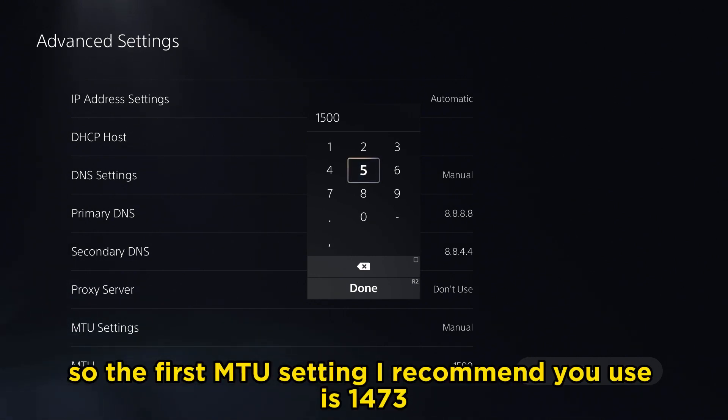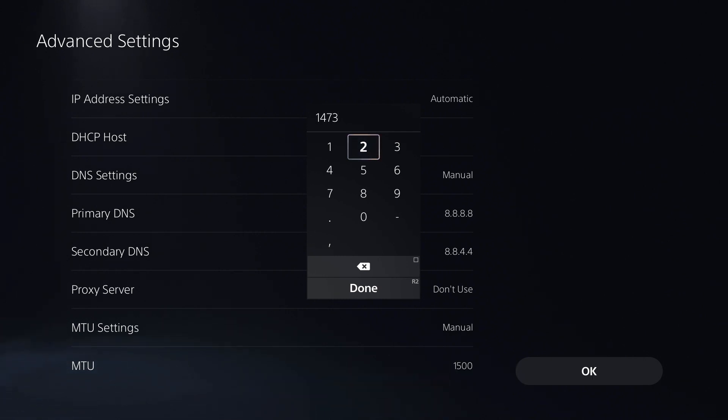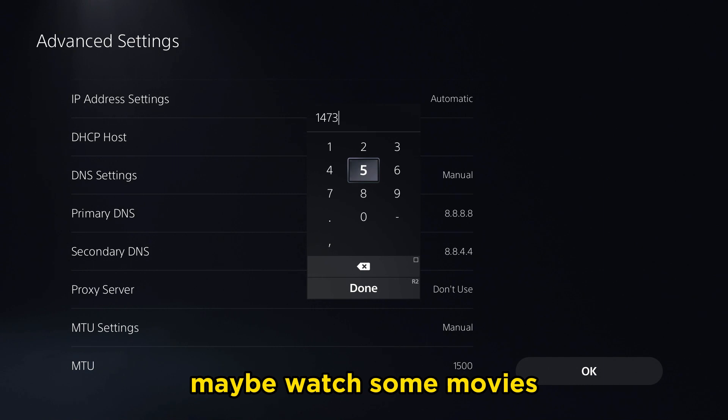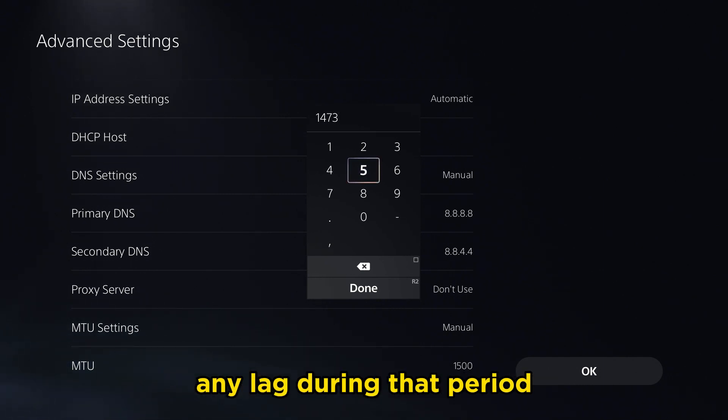The first MTU setting I recommend is 1473. This is for people who are experiencing some issues with latency, ping, and lag. Give this a shot, play a couple games, maybe watch some movies, and see if you're experiencing any lag during that period.